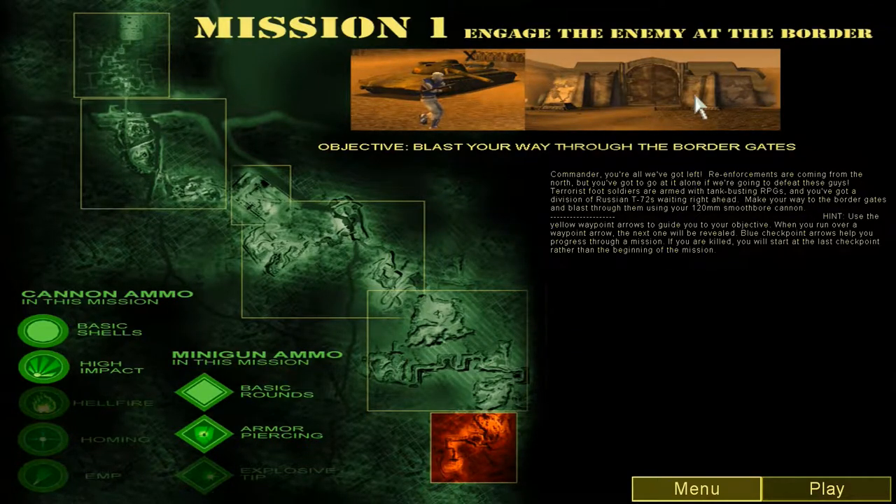Request intel, over. Commander, you're all we've got left. Reinforcements are coming from the north, but you've got to go it alone if we're going to defeat these guys. Terra's foot soldiers are armed with tank-busting RPGs, and you've got a division of Russian T-72s waiting right ahead. Make your way to the border gates and blast through them using your 120mm smoothbore cannon. Roger that HQ, we'll get the job done. Over.